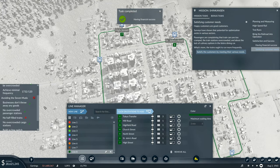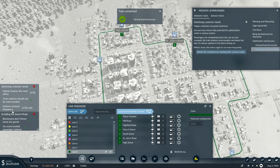Happy customers are good customers. Surveys have shown that potential for optimization exists in various sectors: passengers are complaining that train cars are too cramped, the train station is overcrowded, and about the lack of culinary options in the bistro dining car. What's more, the trains ought to run more frequently - satisfy the customers by meeting their various needs.